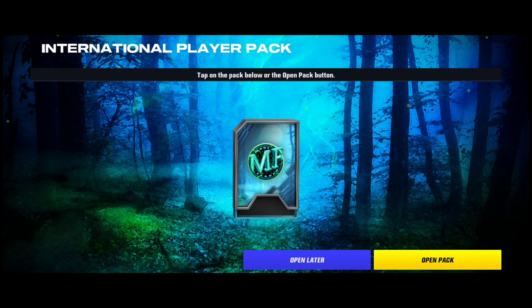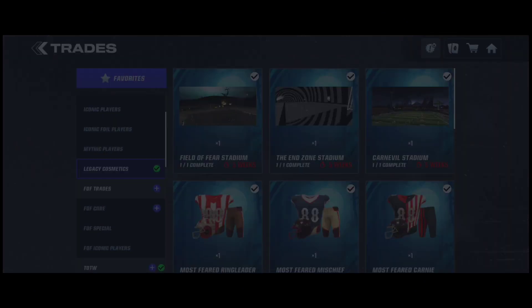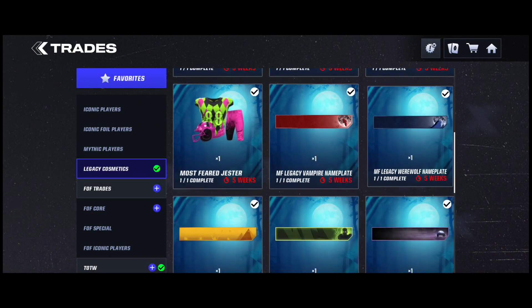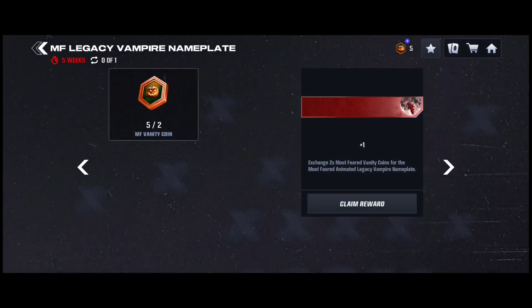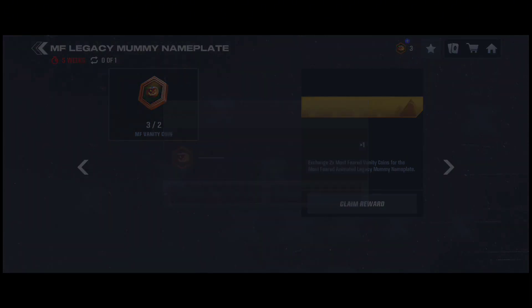Then we get our little player pack — oh nice. I don't have the end zone stadium but I'll get it on the last one. I do want this right here — I'll claim this for two because I don't have that one, and I'll claim that one too. It looks cool.